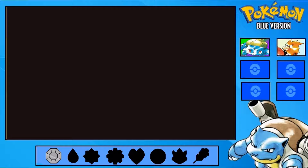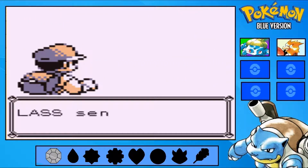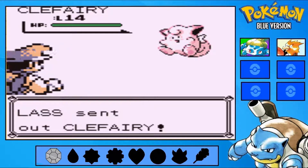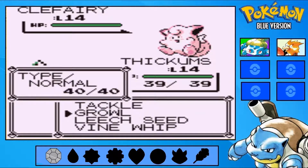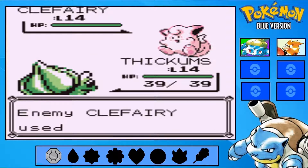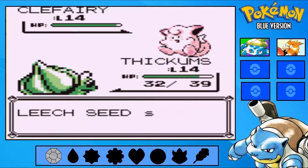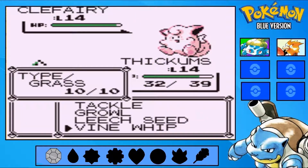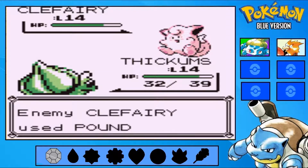Here's this trainer — I think he has a Clefairy. If I got that right, I'm such a nerd. Okay, Clefairy can be pretty annoying, so I'm just going to Leech Seed it and then use Vine Whip. And that did quite a bit, honestly.